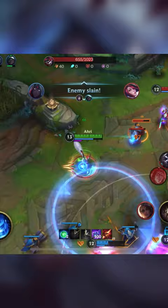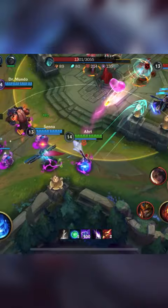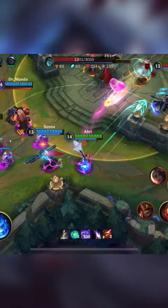Ahri is very versatile in teamfights. You can flank and assassinate the enemy carries, or you can front to back with your team and kill the first target with your charm. Once you kill your first target, you can use your ult resets to clean up the fight. Ideally you want to deny vision so the enemies have to face check into your charm.